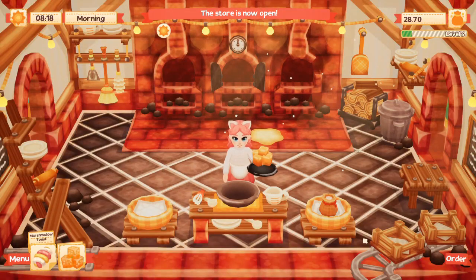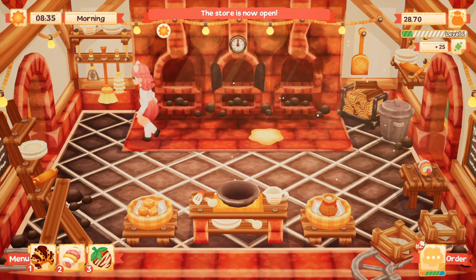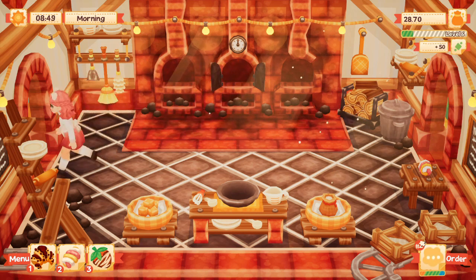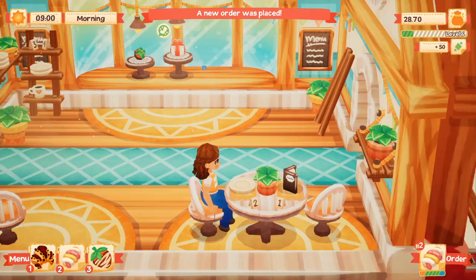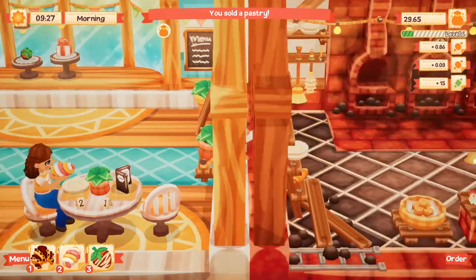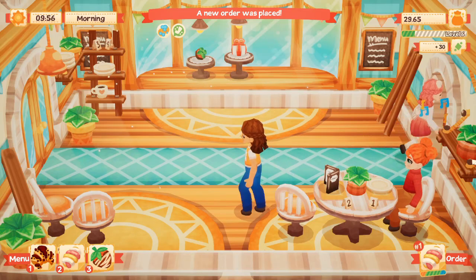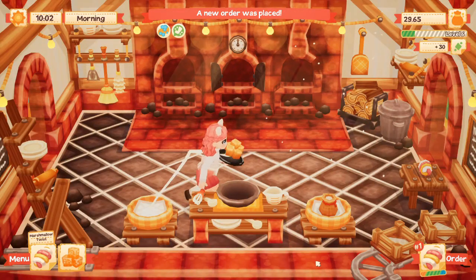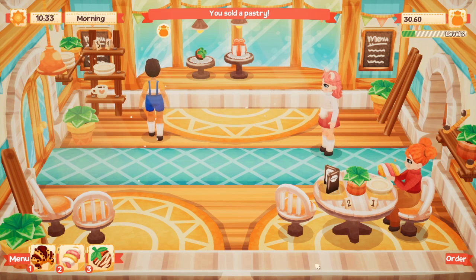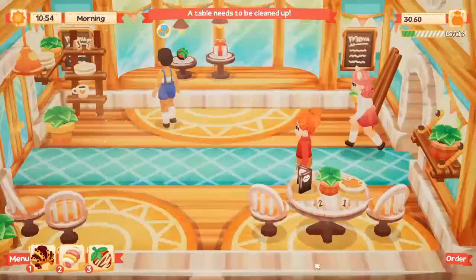Let's put the chocolate strawberry in the window and now the day's started. Usually people want marshmallow twists so let's make one ready for the window and put it on our little table. I actually forgot to use this table in my last video because I unlocked it and then completely forgot I had it - it blends in so well with the background. Another customer wants a marshmallow twist!